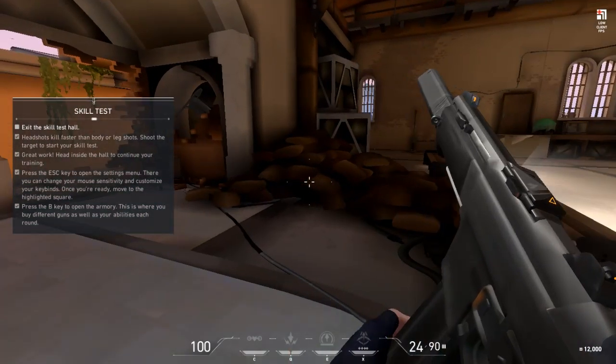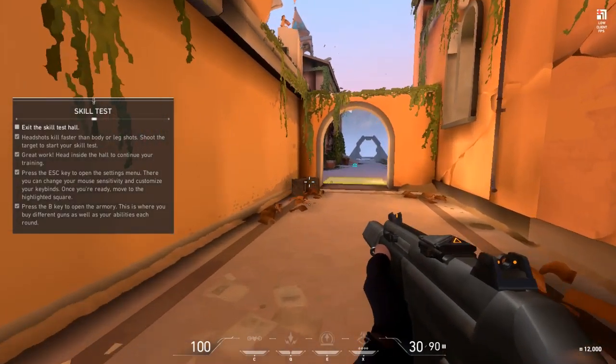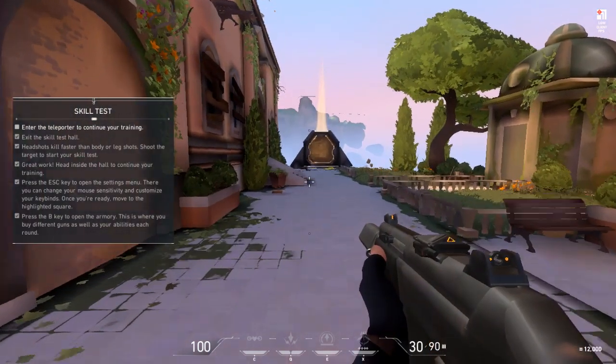Not bad. Alright, track down that waypoint. It'll lead you to the teleporter. Go through it so we can practice using your abilities. They make a huge difference in setting up a favorable fight.